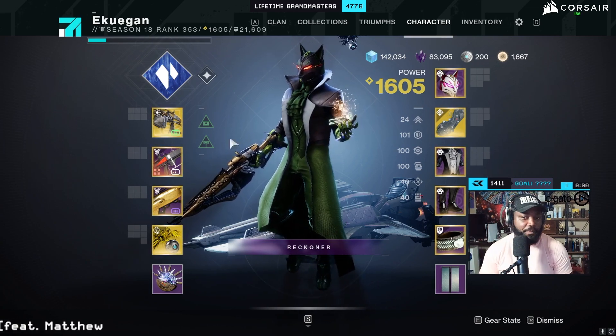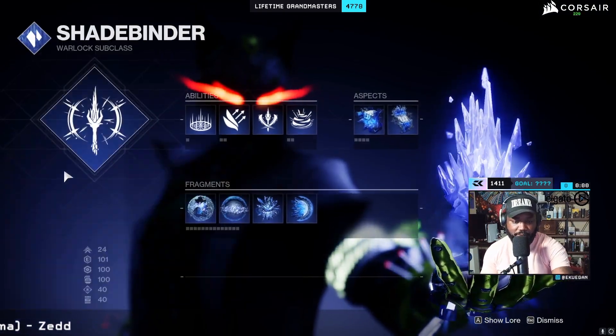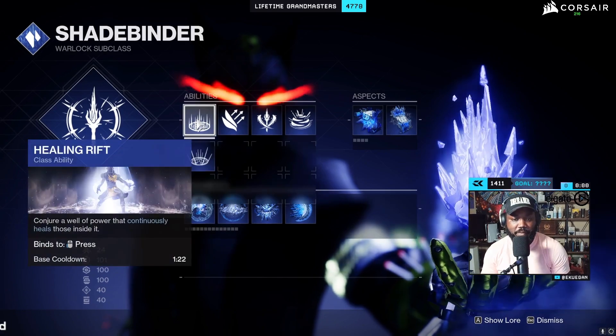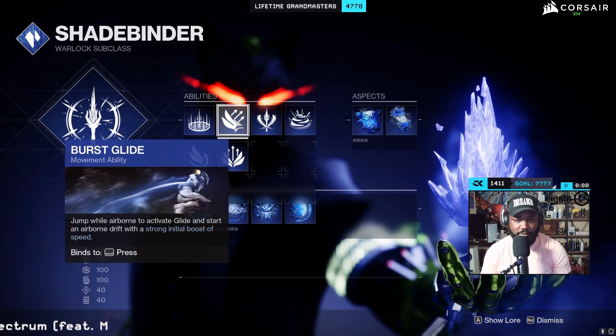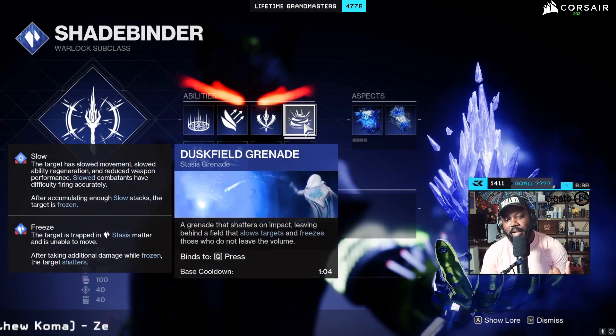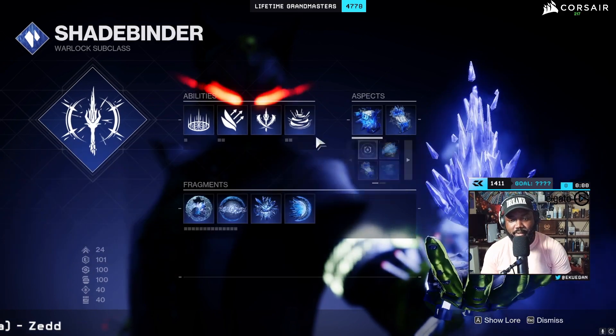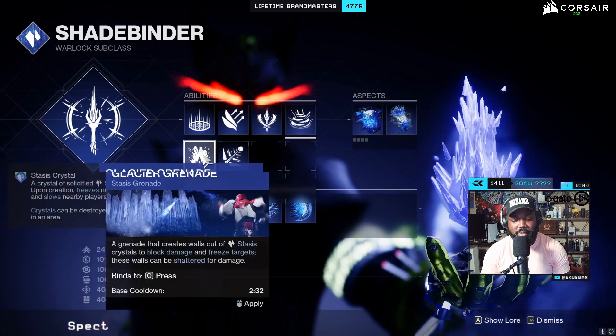For Shadebinder, of course there's no other super — I can't change anything there. My rift is a Healing Rift. I run Burst Glide because that's what I like to jump with. For melee, I'm actually going to use Dustfield because the base cooldown is 104 seconds, compared to the other two which are two minutes and two minutes thirty-two.